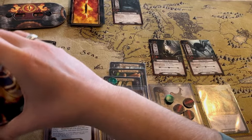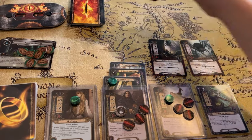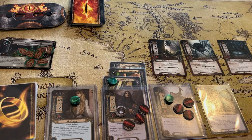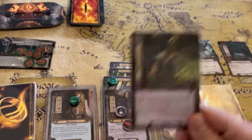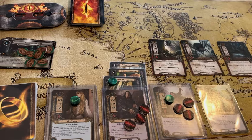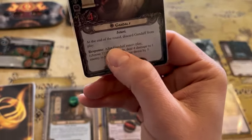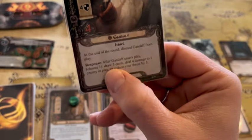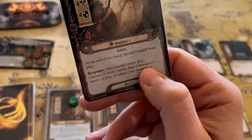The next step is the travel phase — there are no locations so we skip to the encounter phase. We don't optionally add anything, but we do have to add these Black Forest Bats to engage with us. Now we're going to play one of these Sneak Attacks with the resource on Aragorn. We put one ally into play and at the end of the phase we get to put them back in our hand. We discard the Sneak Attack and put Gandalf out. His card says at the end of the round discard Gandalf from play, but we'll put him back in our hand before that happens.